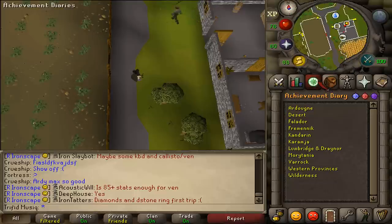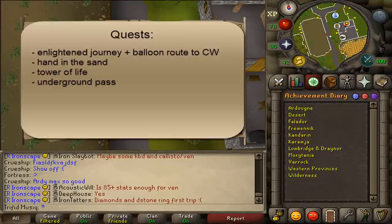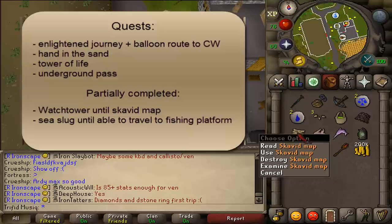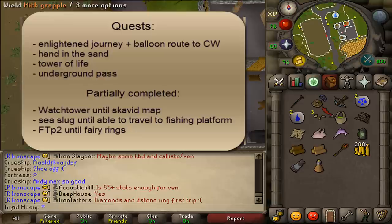Hi and welcome to the Ardoin Medium Achievement Diary. Quest requirements are Enlightened Journey, the Balloon Route to go to Castle Wars, Hand in the Sand, Tower of Life, and Underground Pass. You also need to have partially completed Watchtower Quest until you have a Scavid map, partially completed Sea Slug until you can travel to the Fishing Platform, and also partially completed Fairy Tale Part 2 until you have unlocked the Fairy Rings.